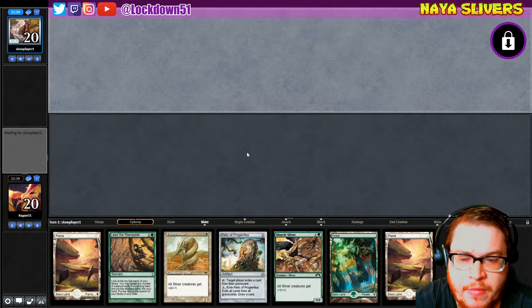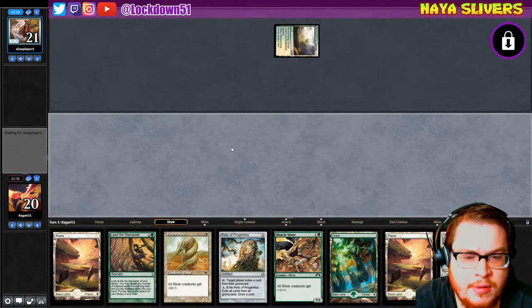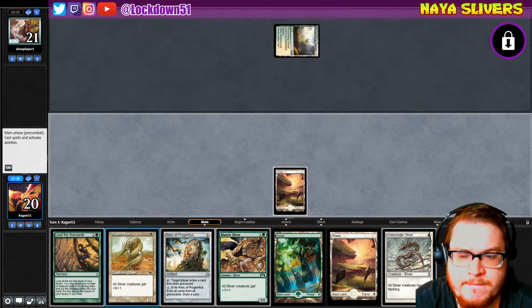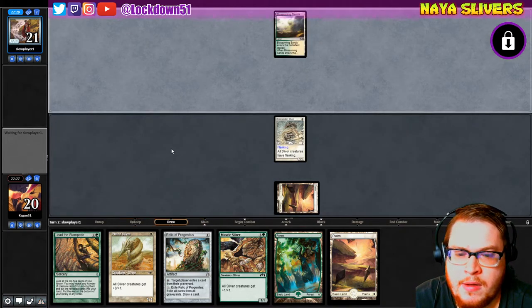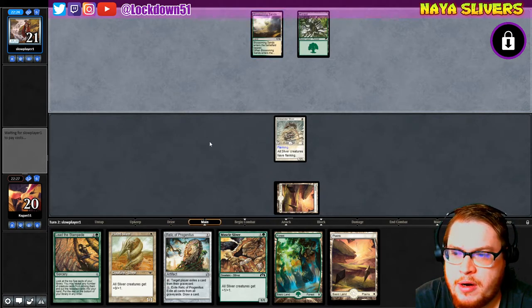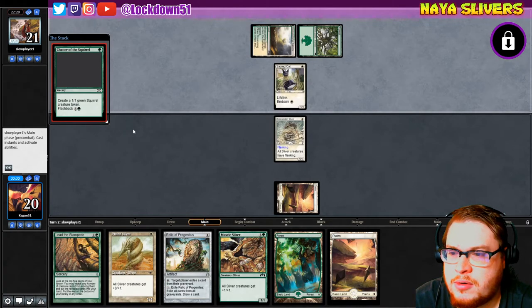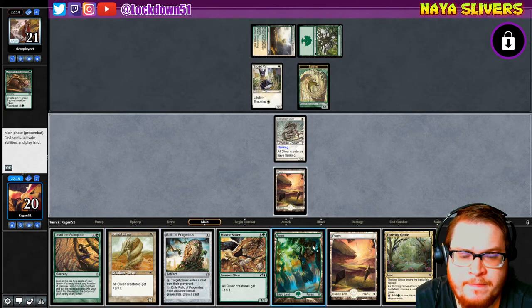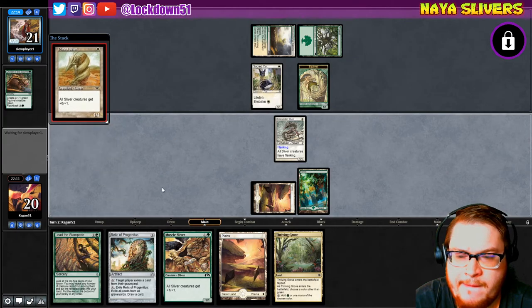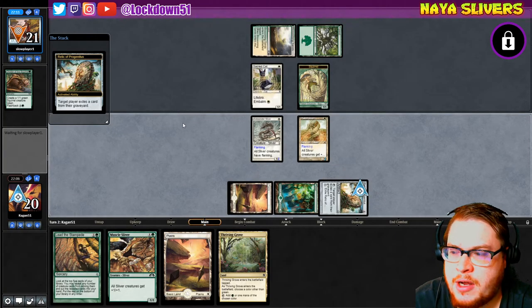I like it, we'll keep. Starting with Blossoming Sands again, let's go Sidewinder. Next turn we'll see what they play — if they play something that requires us to do Relic we'll go Relic into Plated. It has a flashback but it's not that good; we're gonna play Plated and then play our Relic. Goodbye Chattering Squirrel — you're not getting any more squirrels.